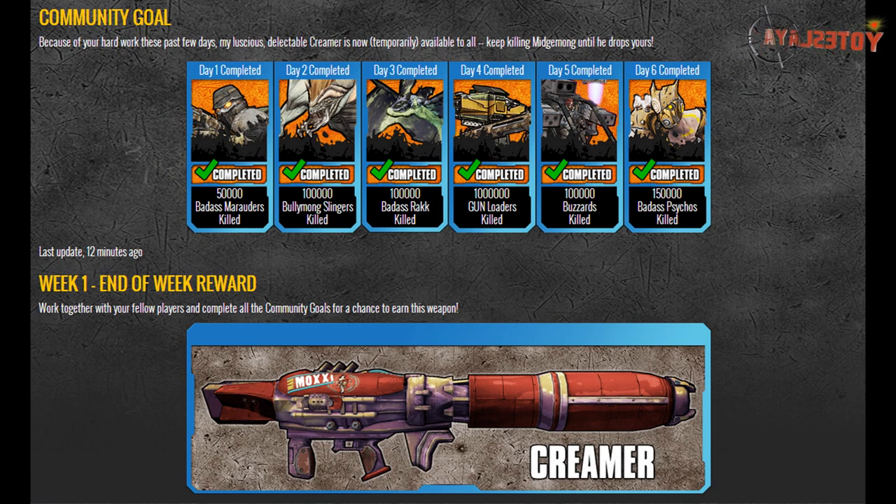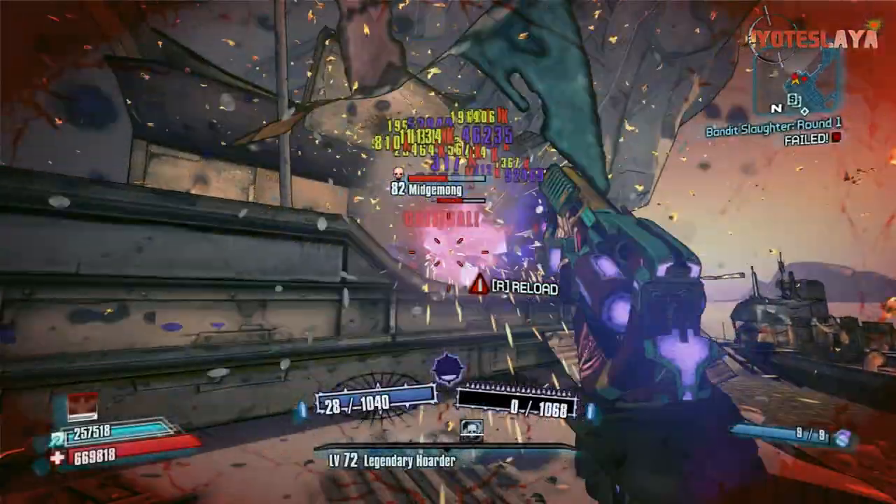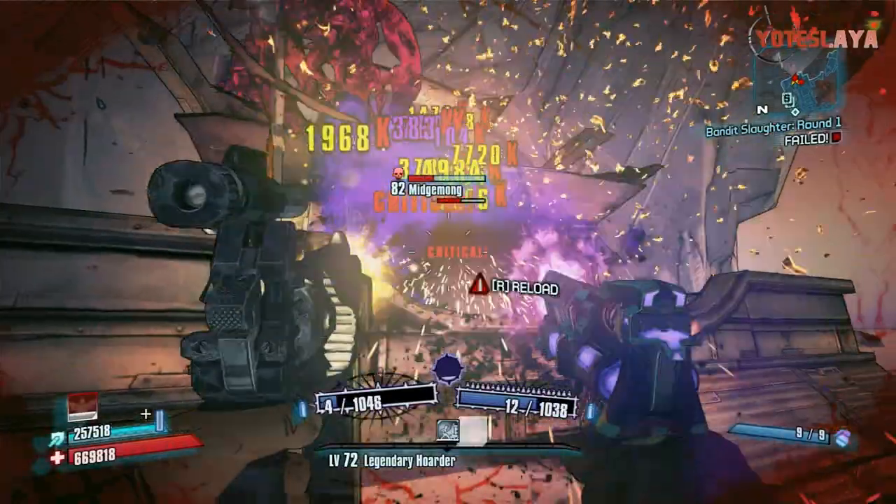You can see we completed all six days — props, that's freaking epic! We've got three more weeks of this and if we keep this rate up... Gearbox said we actually doubled the enemy kill count for each challenge, so we killed double the amount we were supposed to. That's freaking epic, so we do have the Creamer available now.